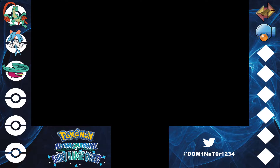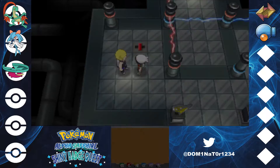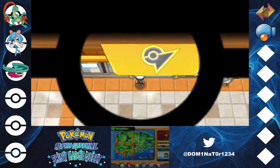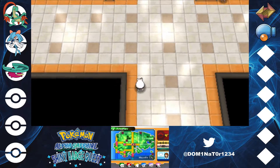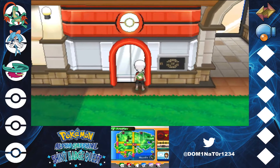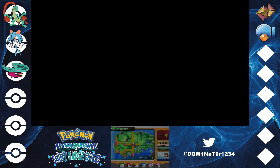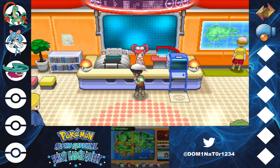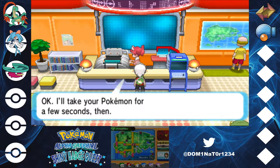It's too bad that Lombre and Ludicolo don't keep that maroon color that Lotad has on him. But I mean, they're still really cool. I like them because of the teal color they get. They're all really cool Shinies, but I think I do like Lotad the most out of all of them.